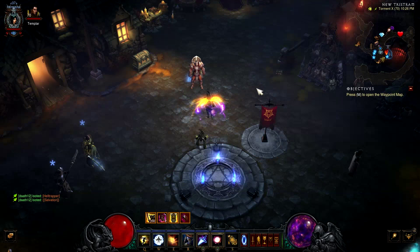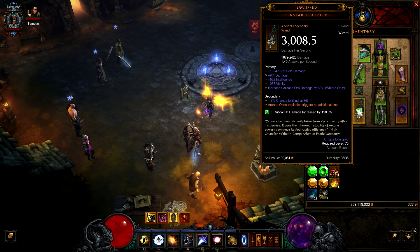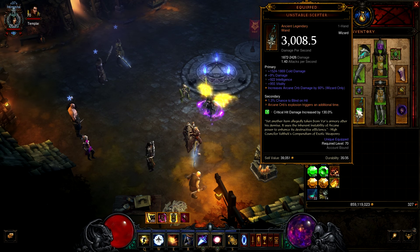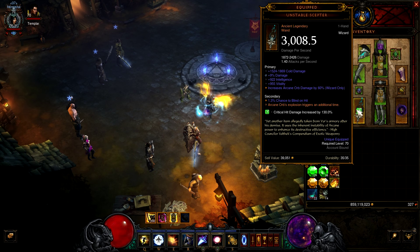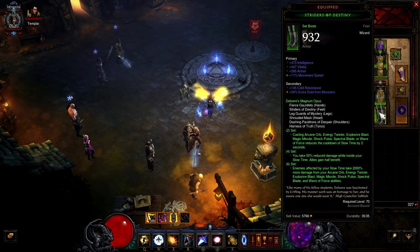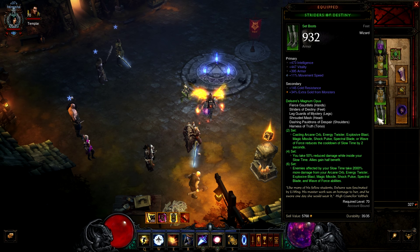For your weapon you want the Unstable Scepter. Its effect causes arcane orb to trigger an additional explosion — very overpowered and does a ton of damage. It also rolls arcane orb damage up to 65%. You want percent damage and area damage on your scepter — not vitality. For boots you want movement speed, armor, vitality, and intelligence, though you can roll arcane orb damage instead of movement speed if needed.